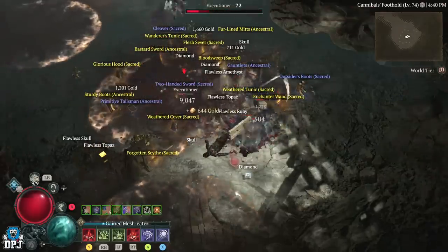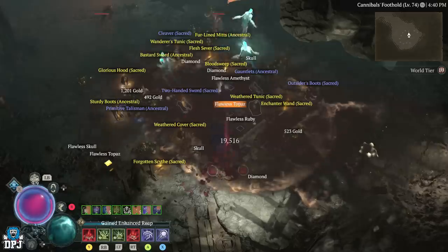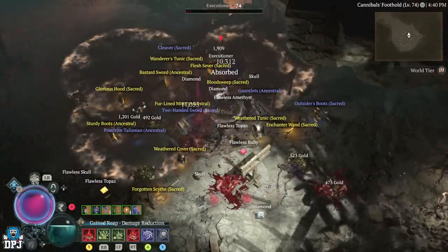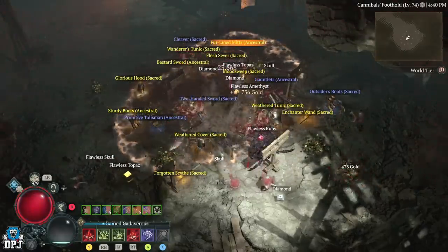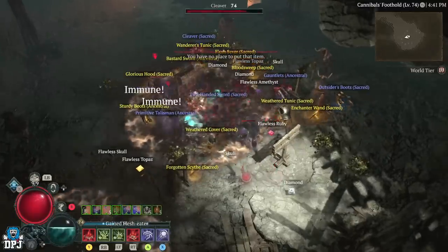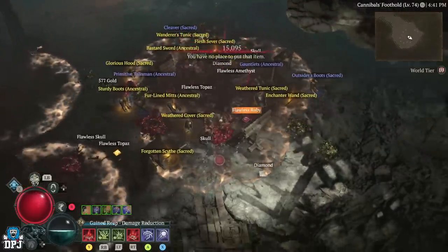What you're witnessing here is an infinite enemy spawn. These enemies will constantly spawn forever — they will not stop until I quit out my game or exit this area. I could just sit here all day, farm XP, level up, no problem whatsoever. Now, what you're witnessing here is a bug. I'm not going to tell you to get on your game and start doing this — it's a bug, it's an exploit, you're taking advantage of something that shouldn't happen. Use it at your own risk.